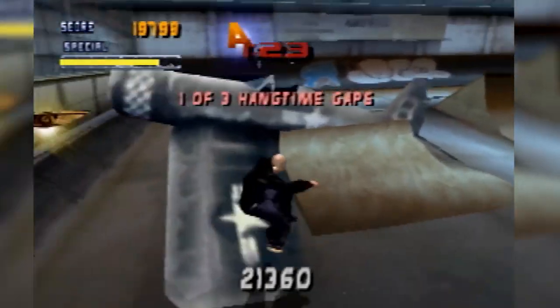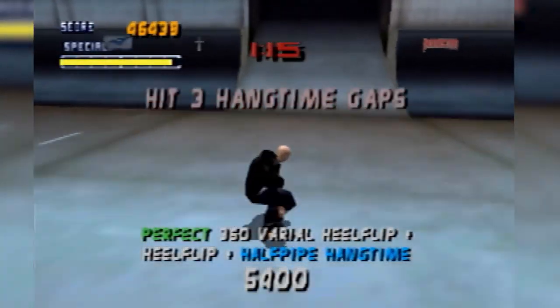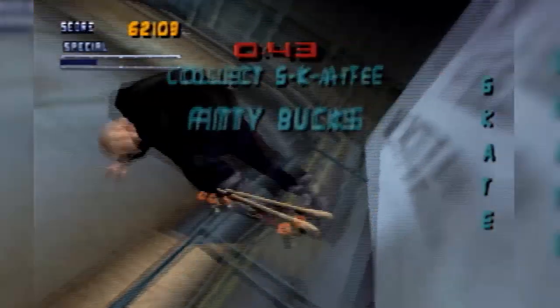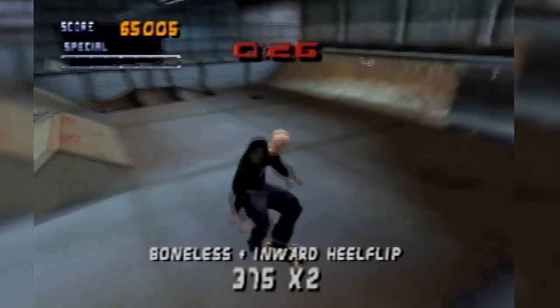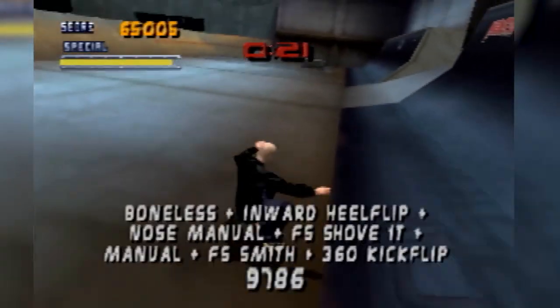I'm going to start with Hanger because that's the first level we play. Hanger is a pretty fun level — it's like the warehouse of this game. I find Hanger and Foundry to be the warehouses of these games. This level I do really enjoy when it comes to the challenges. It's the introduction to this game and it feels really nice, with the two sections splitting off — the helicopter and the half pipe.